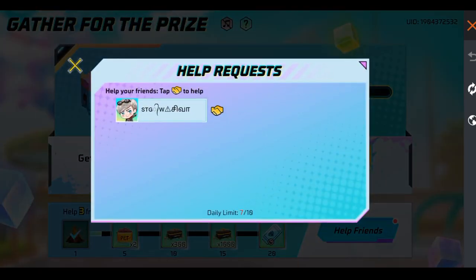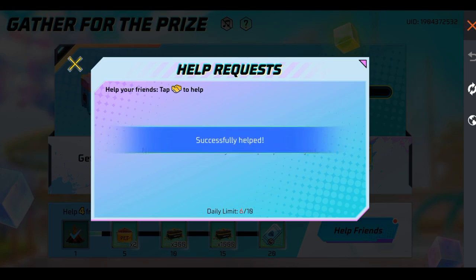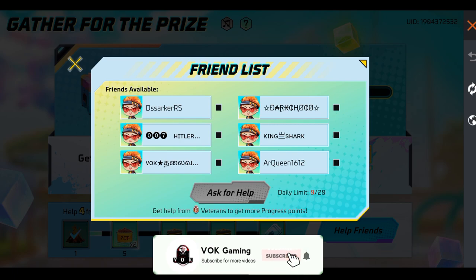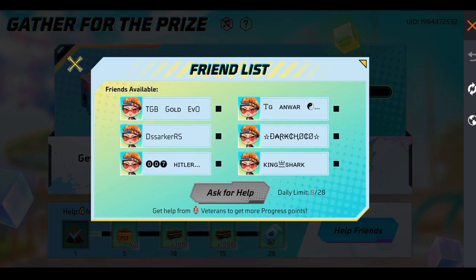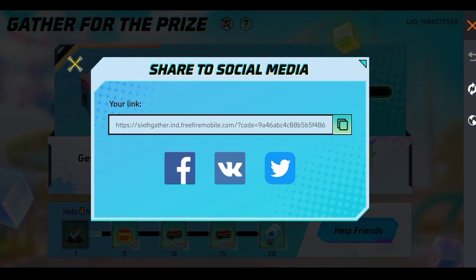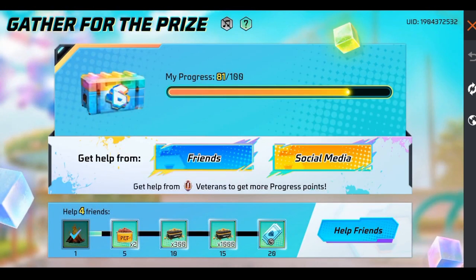You can get one point. If you're a friend, you can click on a friend. If you want a friend, you can help. If you want to click on a friend, you can click on a social media option. You can copy that link — here is a free link. You can invite players for 5 points.